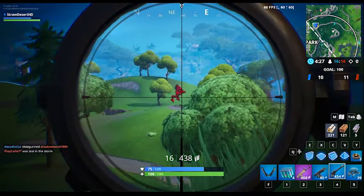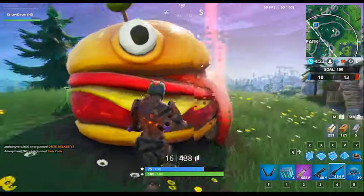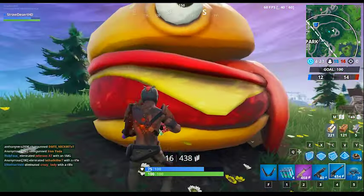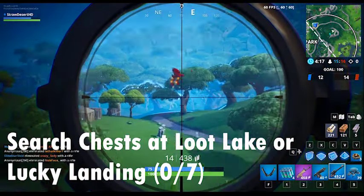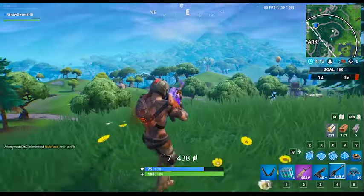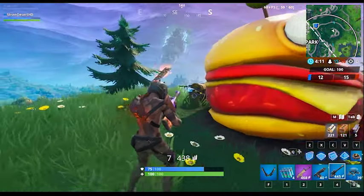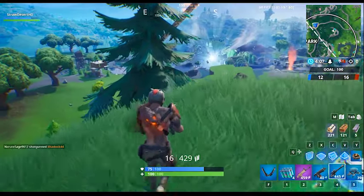Eliminate opponents at Paradise Palms or Fatal Fields — you have to eliminate four opponents. Like with the viking village or Loot Lake, it depends on what circle you're in, so honestly it could be anywhere. Next, search chests at Loot Lake or Lucky Landing — you need to search seven chests. Personally I feel Lucky Landing would be easier because Loot Lake with the rift zone and low gravity makes it a bit difficult to get chests.